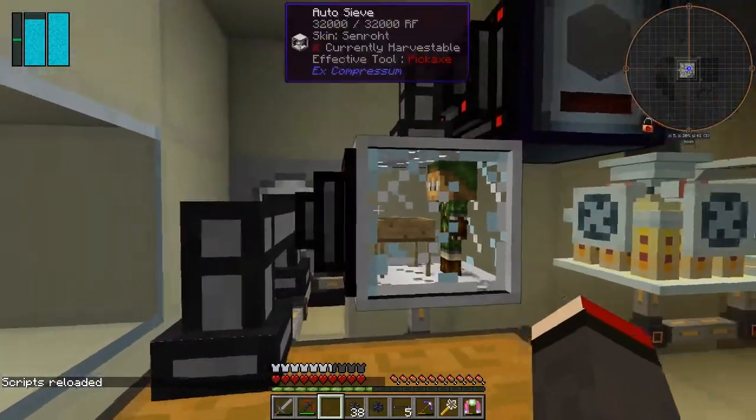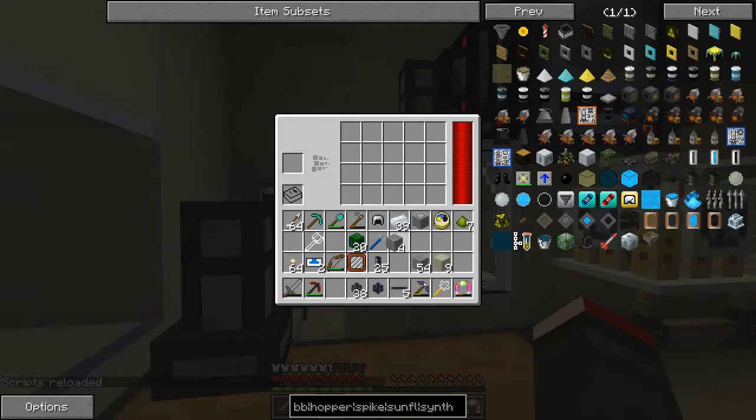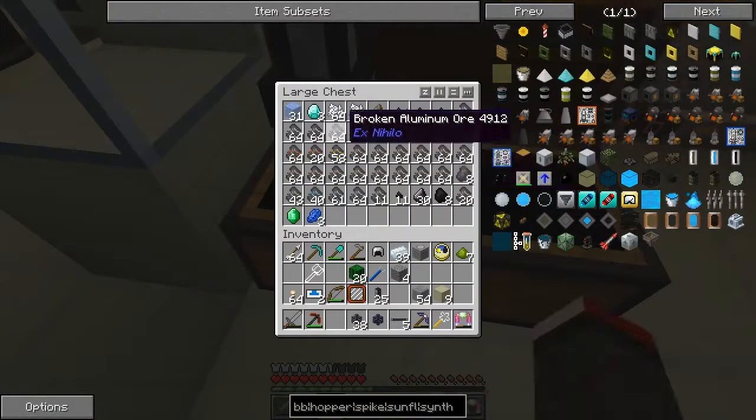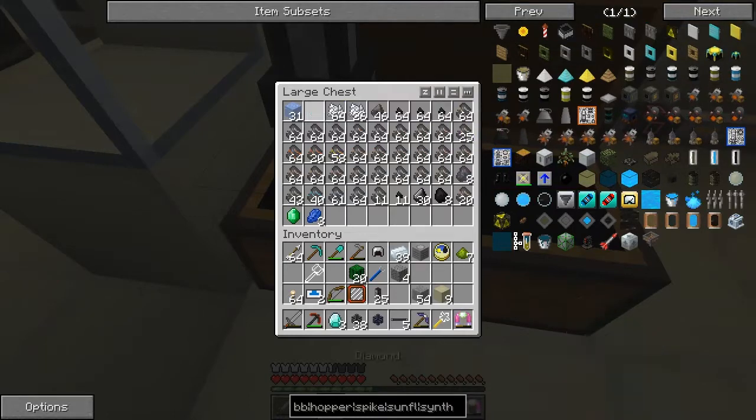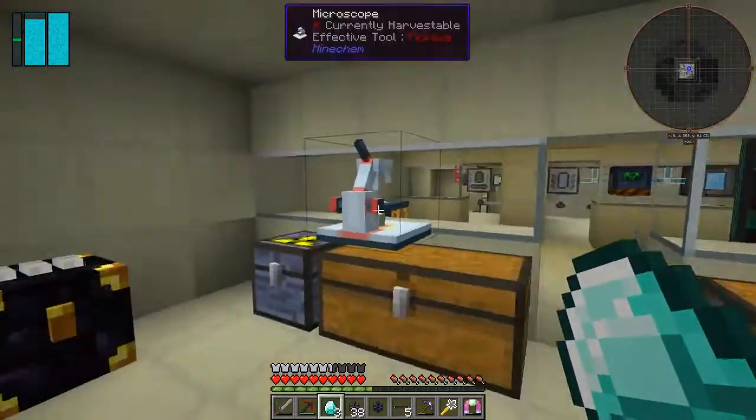The script's reloaded and then I can put this gravel in again and it won't go in — if I put it in there it doesn't get sieved. So that's how it's supposed to work. Anyway, I got a diamond out of that one so I'm not going to complain too much, and an emerald and some lapis lazuli.